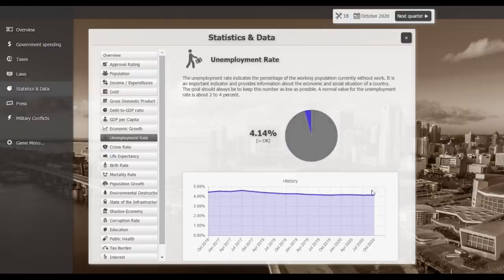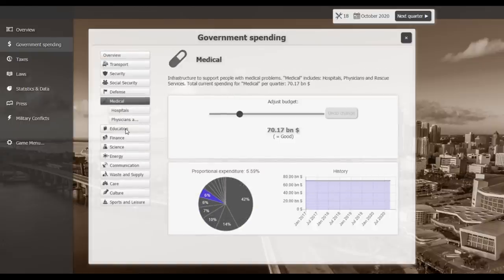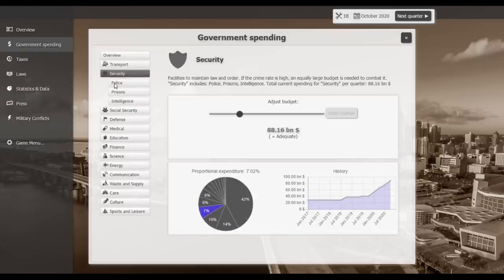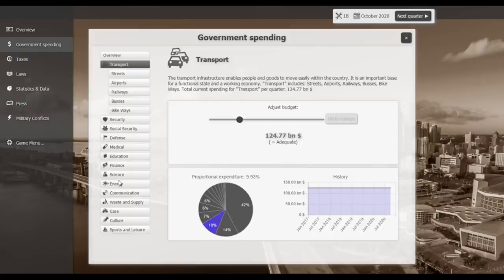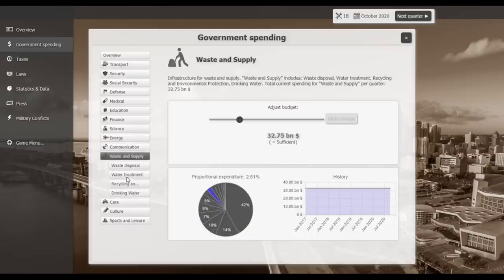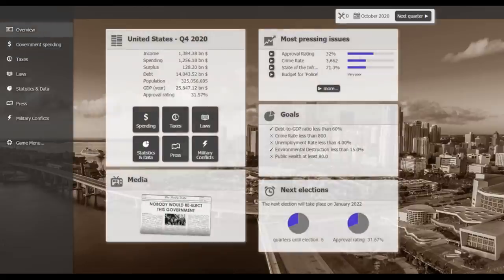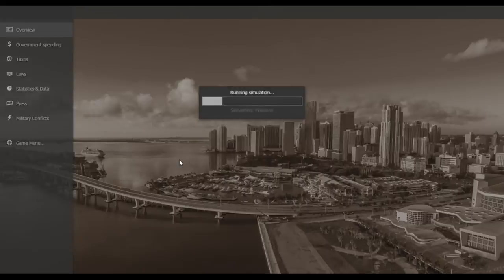We've done a good deal with crime. I'll put some more into waste and supply — increase that budget to around 36 billion. Let's also help the environment with recycling and environmental protection. Since we've already done so much, let's try to help the environment as much as we can. I'll try to at least get to the end of my first term — and there are no term limits, so I don't really have any fear of not finishing.